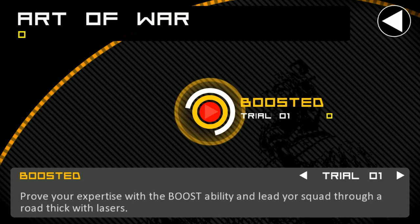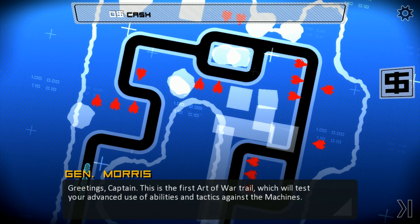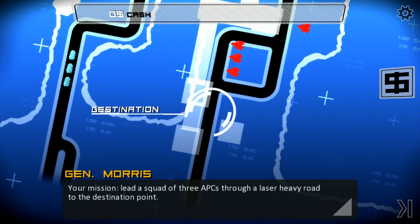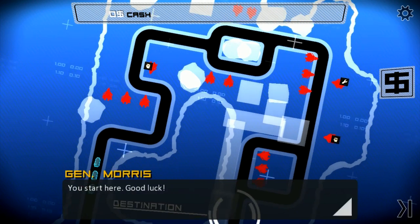Art of War mode: prove your expertise with a boost ability and lead your squad through a road thick with lasers. This is probably like an advanced tutorial. You'll receive the minimal amount of resources required to complete a mission — success depends on your command and decision-making skills. Your mission: lead a squad of three APCs down a laser-heavy road to the destination. You'll start with one boost ability; other abilities drop after you destroy enemy units.